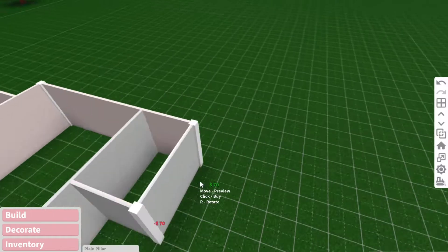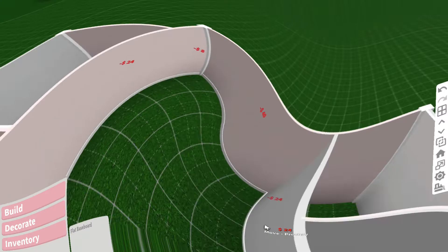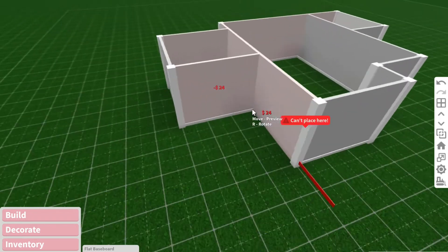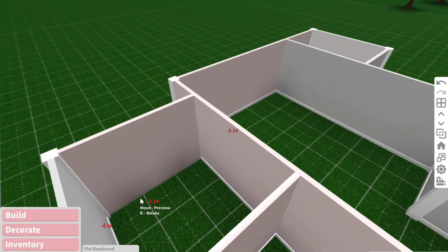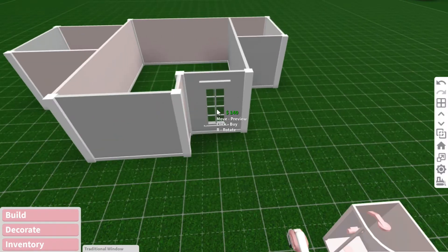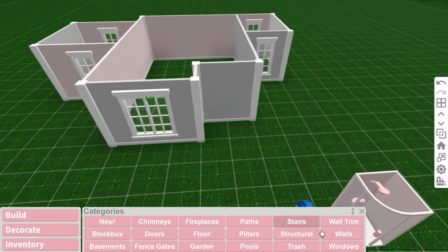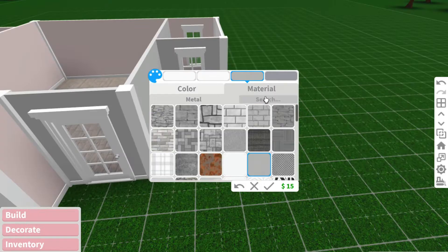Eight minutes and ten seconds — chip chop! We're just gonna add a little bit of this around, spread the joy, spread the love. We're doing good, but we need to have like five minutes to decorate. My hand is moving so fast, it's insane. Okay, next up we need some flooring.